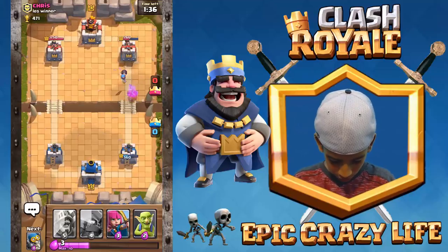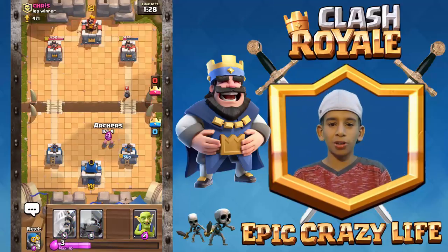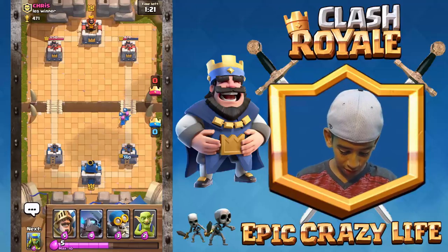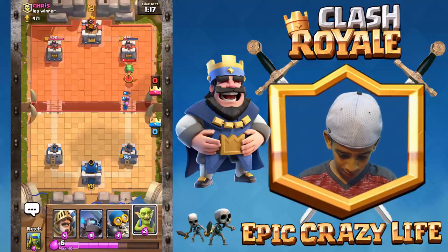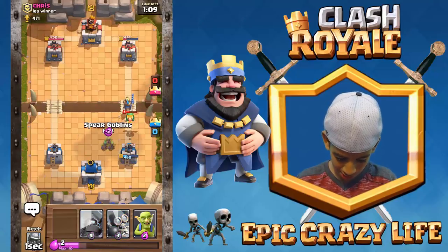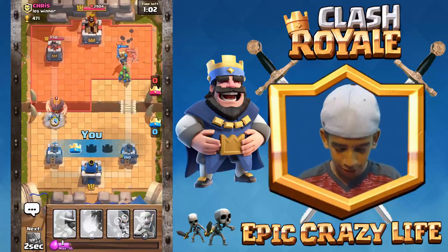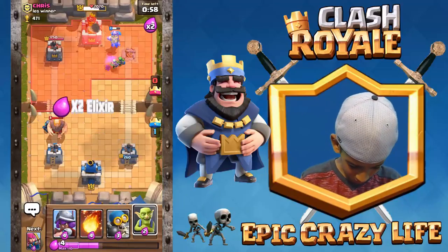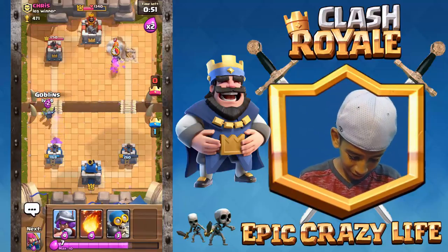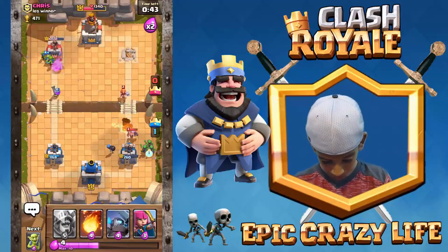Fireball just for fun — nice, we got the spear goblins in too! Hopefully this bomber will do work, bring it down — let's go! Archers doing good stuff. That bomber does work. Should we put the prince? We got this! I'm not sure what to put against it but hopefully he doesn't have anything to defend. Let's go, we got that tower! Goblins down — that glitch happened again, you saw that! We'll just have to bomber that right there.